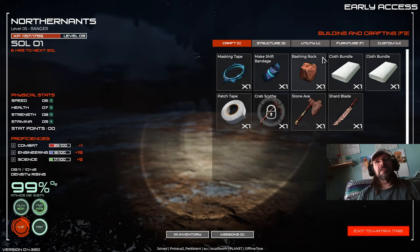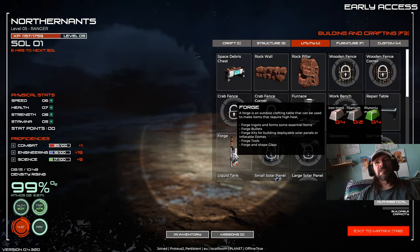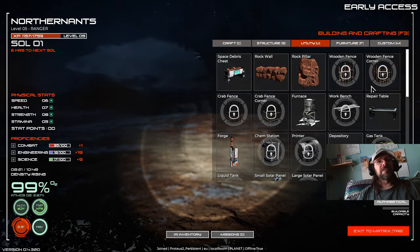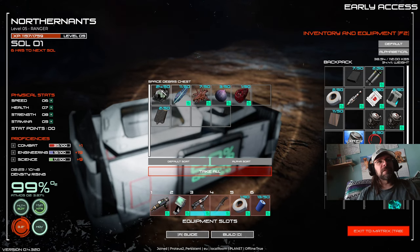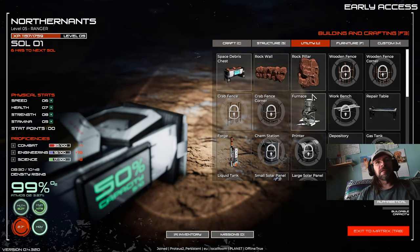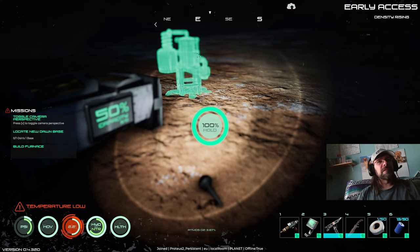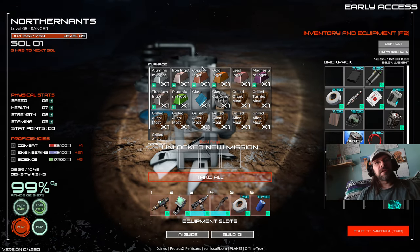While it's dark let's take a look at what else we can build. Utilities - the furnace, we need that. Oh, that requires plutonium, so we need the furnace first. Okay, so we put that debris in here and get the furnace built, because that way we can start smelting. Good thing we held on to that.